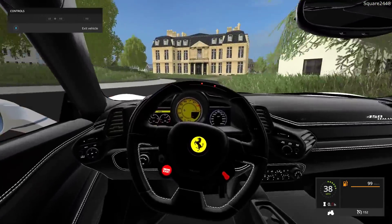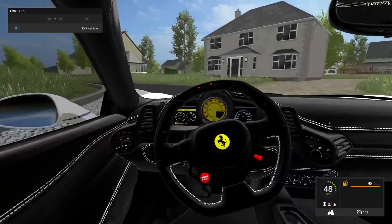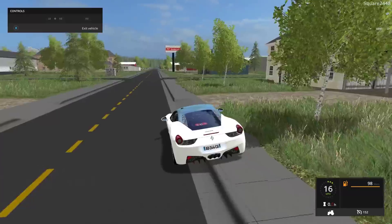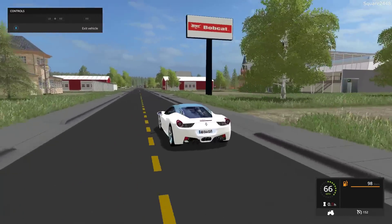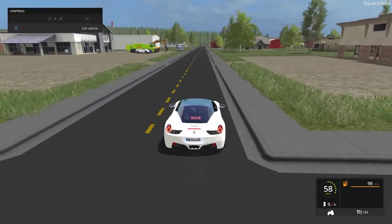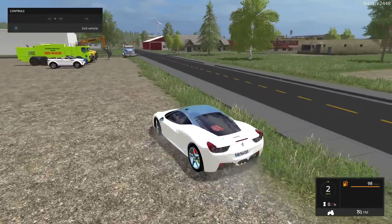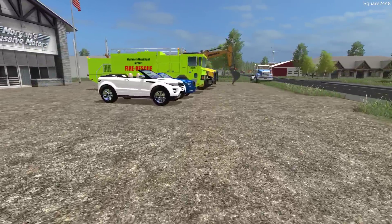As you guys can see, it does have lights up top on the steering wheel that do function, which is always pretty cool. The handling is actually very nice, and this thing really does handle on turns, which is perfect. There look to have been quite a lot of mods recently that have come out, which is nice. I can't wait to do more mod reviews for FS17, and then we'll be switching over to FS19 to feature all of those epic mods.